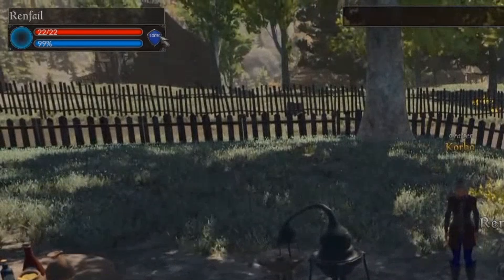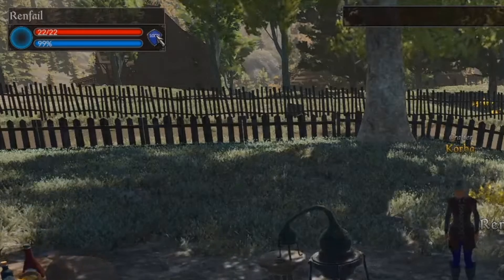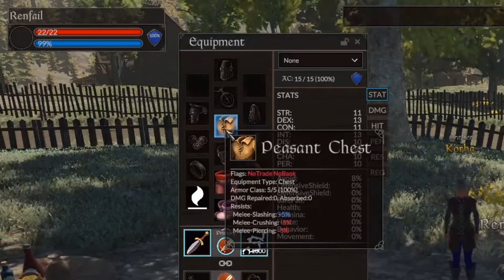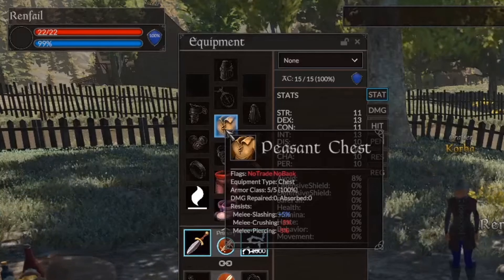Moving on to other UI elements, they talked about the armor class icon located near your nameplate. There's a little blue shield — that's your armor class bar. As you take damage, various things will deteriorate this armor bar, and you'll need to get it repaired by a blacksmith. In the future they confirmed crafters will be able to repair it for you as well.